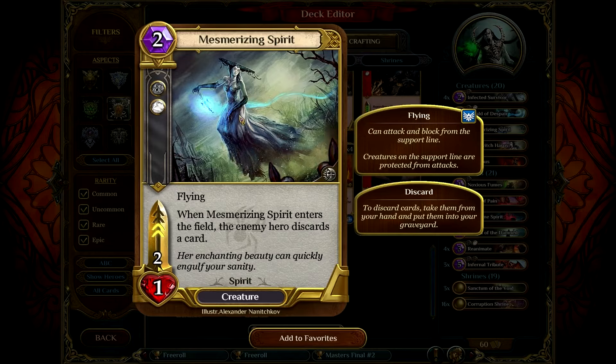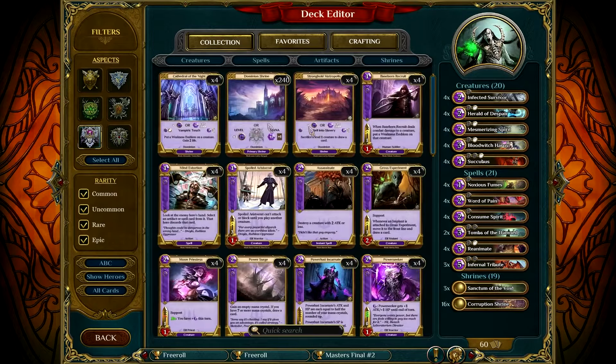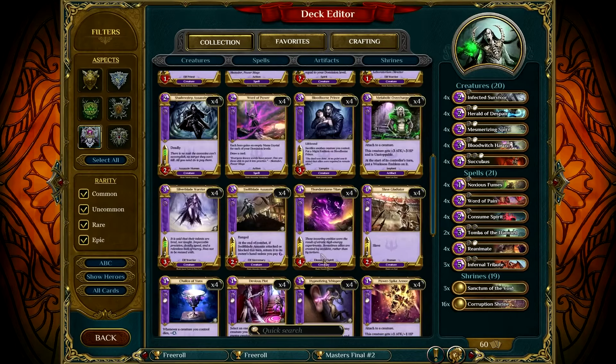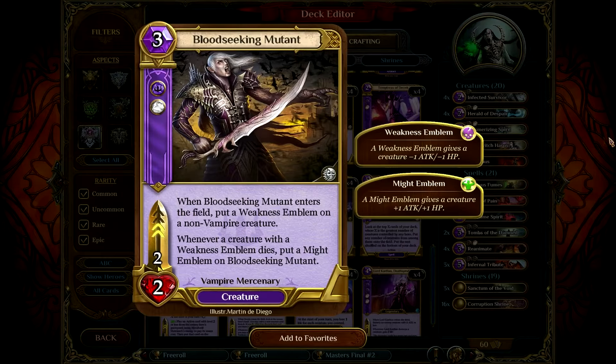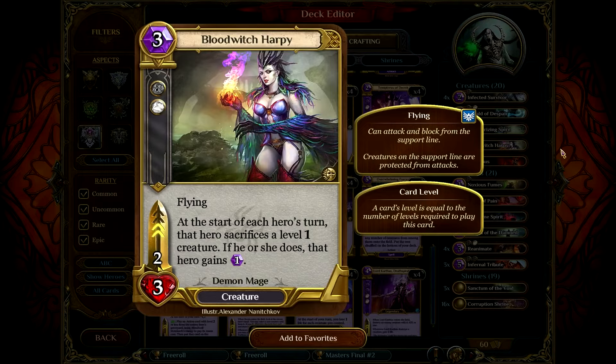Mesmerizing Spirit: two mana, one for two, two levels, has flying. When it enters the field, the enemy hero discards a card. Not fantastic against control decks because usually they're able to just hero-power it off with Cathedral of the Night or use a vampire creature. But against mid-range and mostly aggressive decks, you usually get a two-for-one which is very good value. Reanimating them is quite fun as well because you just keep making them discard — as soon as they run out of cards, there's little they can do. Probably the third best creature in the deck.